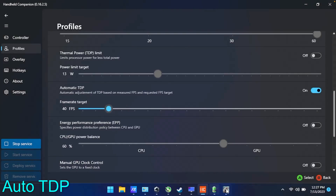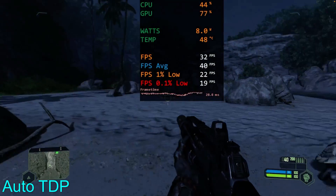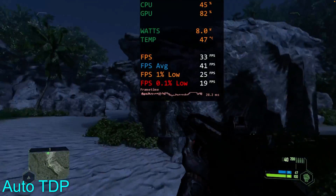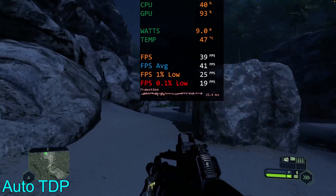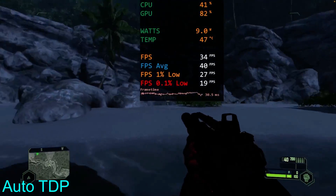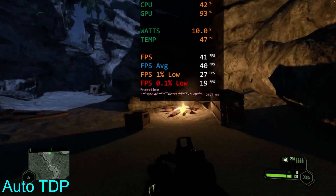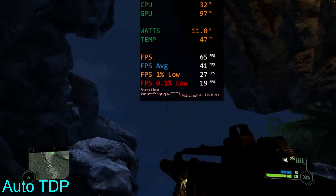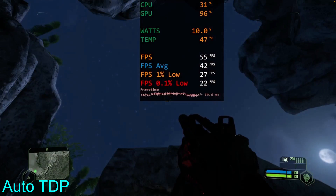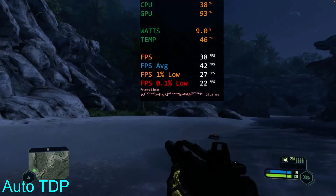All right, let's turn on automatic TDP, 40 fps again — I've removed the RTSS cap. So there you go, that's what you're going to get when you use AutoTDP to limit the frames. Look at the wattage though — eight, nine watts, that is amazing. I want to say this tool has awesome potential; I'm not bashing the developers. But to be recommending this as an FPS limiter — don't worry about boost, don't worry about anything else, just set it in here — and this is what you get. Look at the just insane jitters. As soon as we look at the sky and bring it down, it's lagging really bad.